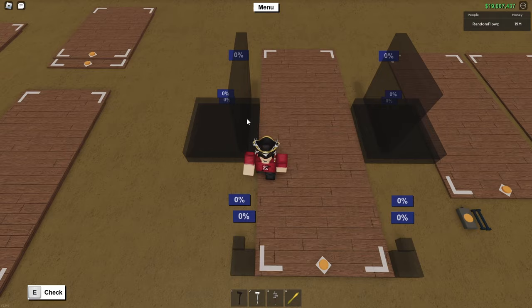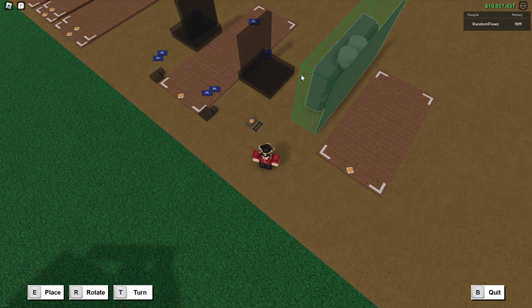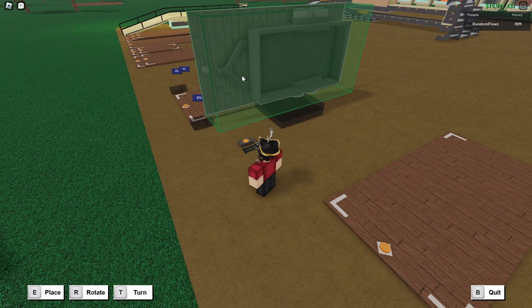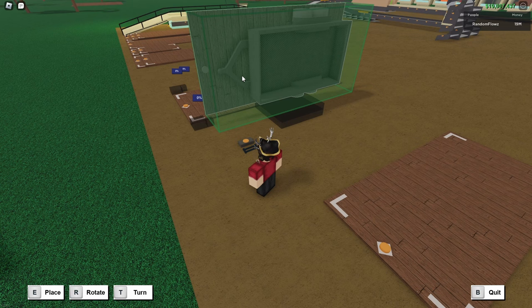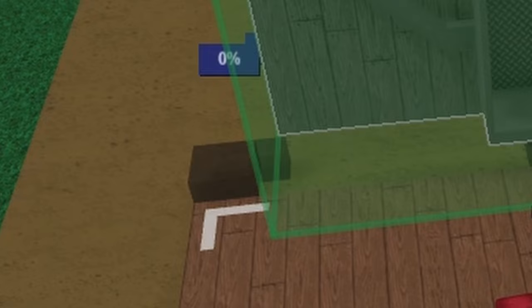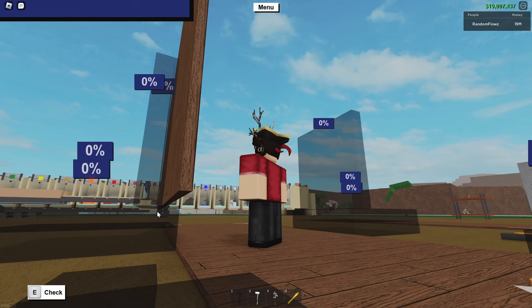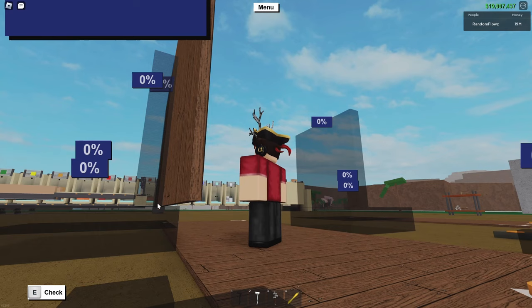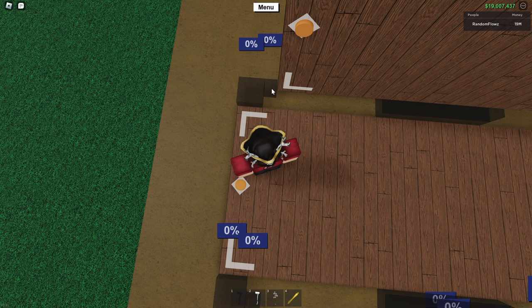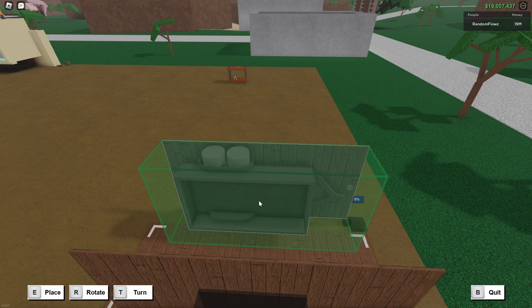Do the exact same thing on the other side, and on the left side you're also going to want to place a large tile. Now it is time to place in your trailer. Orient your trailer so that it is facing this way with the button right here, and place it against the tile. Make sure that it's in line with the little floor that we placed in the front — everything should be seamless with no gaps. If there is a gap it won't work. Also make sure it is in line with the tiny floor. Then place your next trailer and do the exact same thing.